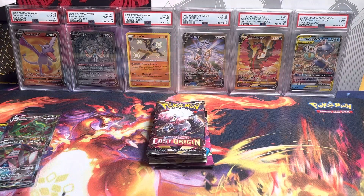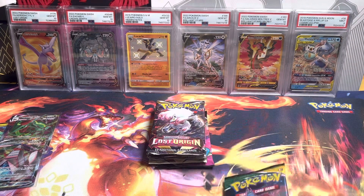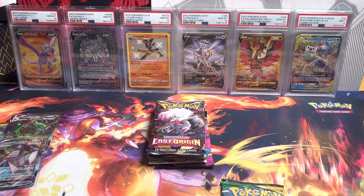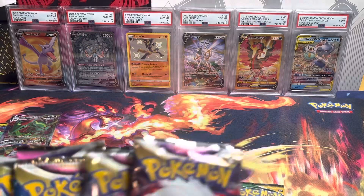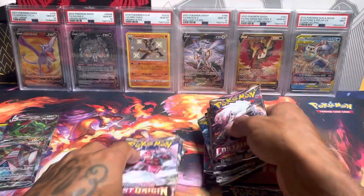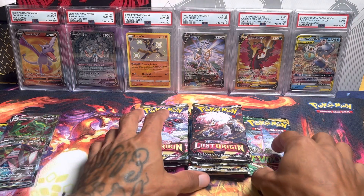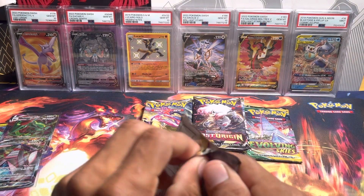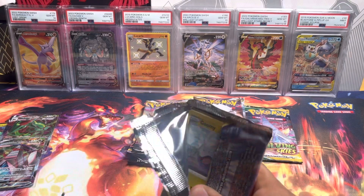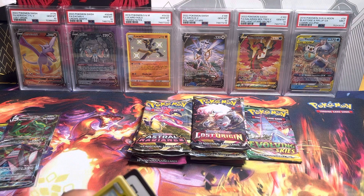Here's the jumbo Duraludon VMax. I wasn't sure if there was an error, but counting the packs — one, two, three, four, five... nope, eleven packs total. I didn't know it came with an Evolving Skies pack — that is awesome! We're going to save that Evolving Skies pack for last. It was sitting off to the side which is why I thought it was an error.